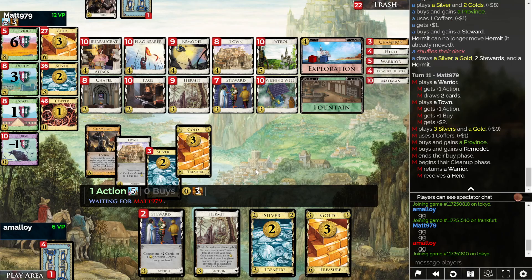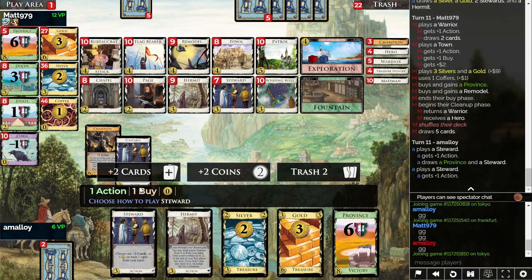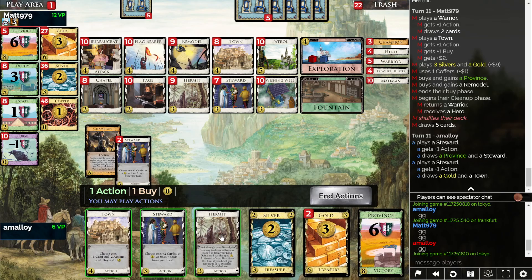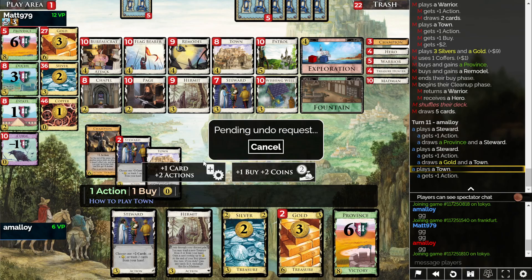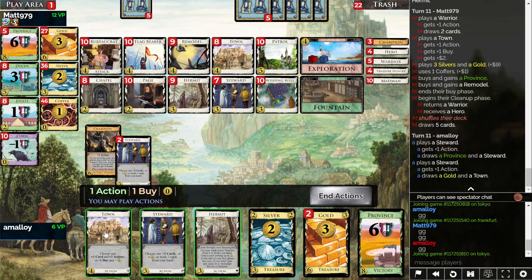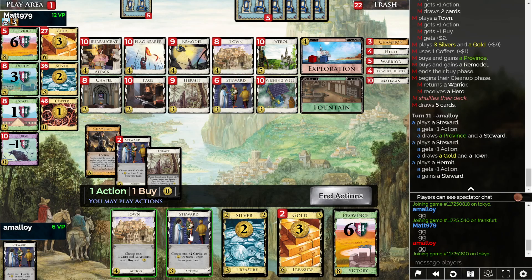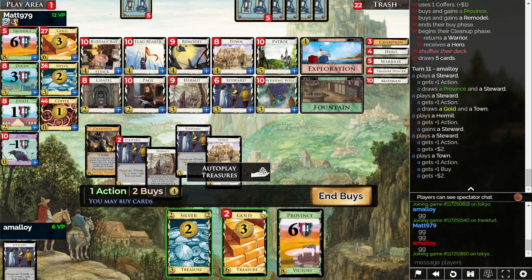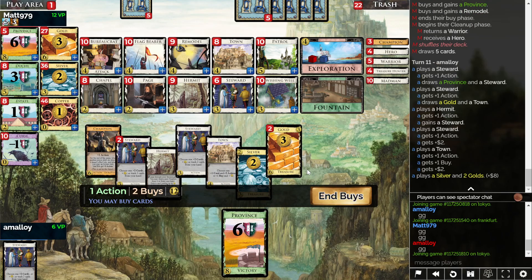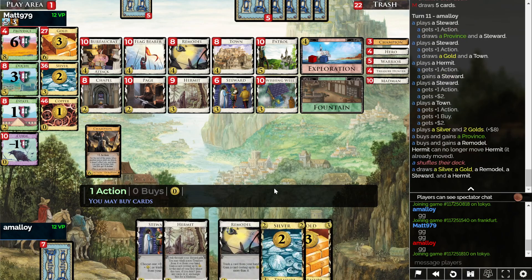Opponent doesn't have any buys. Well, they do have a Town. I can buy a Province here and also pick up a Steward, maybe? That seems good. Remodel is very good - I forgot about that. Although I only have one Gold - wait, I have two, right? I want buys anyway, so using it to draw what I gain off Hermit is not actually a thing. I think Province Remodel has got... we're now both threatening a double - actually, I'm threatening more than double.